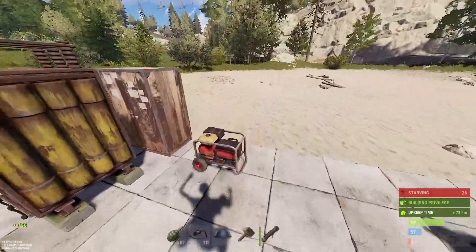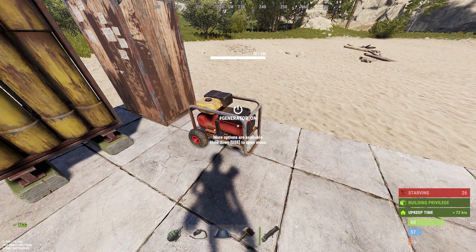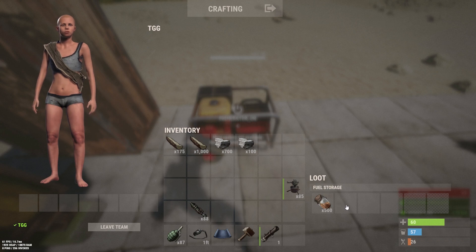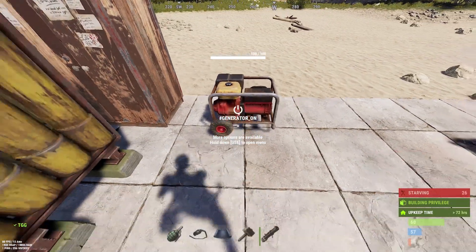Now let's look at the new portable generator. Its main purpose seems to be as a backup if your batteries get destroyed. Stats: 25 high quality metal to craft, 75 scrap to research, generates 35 power, 30-second craft time, Tier 1, and uses 8 low-grade fuel per minute. You hold E to open it, drag fuel in, and it can hold four full stacks — 2000 fuel total.